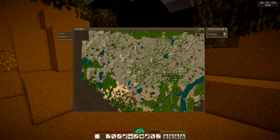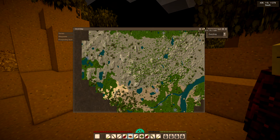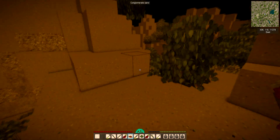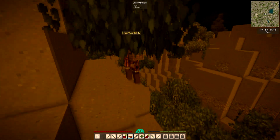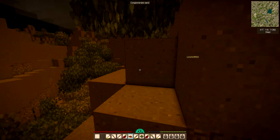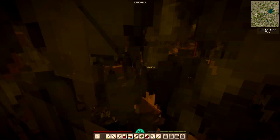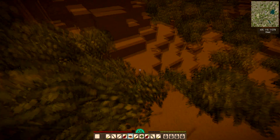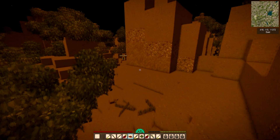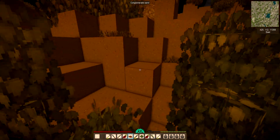Could we head west from here? Can you see down to the west? I'm happy to follow you — you lead. That looks really rugged, I don't want to go that way. Let's see if we can find a path this way. There are some very big outcroppings of stuff here, aren't there? Yes, there are. Not unusual for Vintage Story.